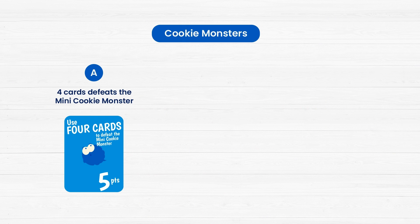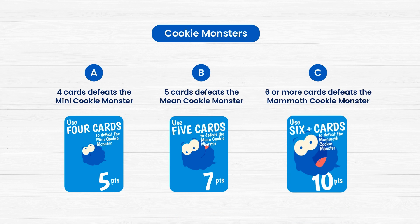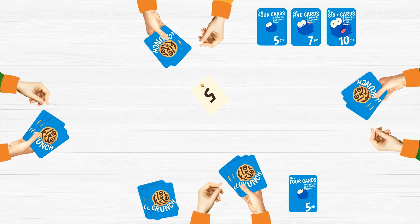When you use 4 cards, you defeat the mini cookie monster. Use 5 cards to defeat the mean cookie monster, and use 6 or more cards to defeat the mammoth cookie monster. Claim them and earn more points.